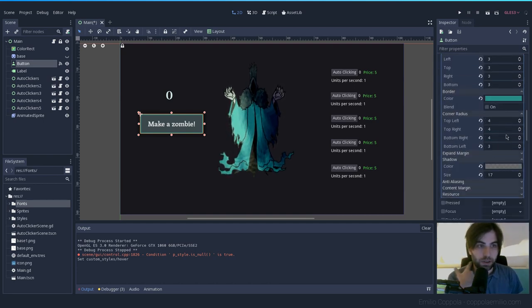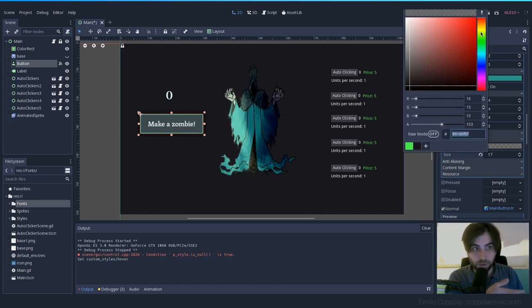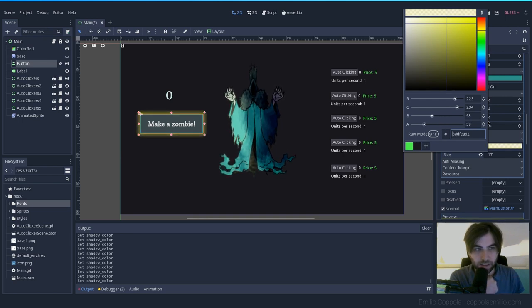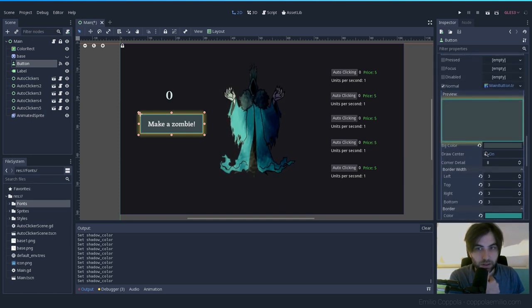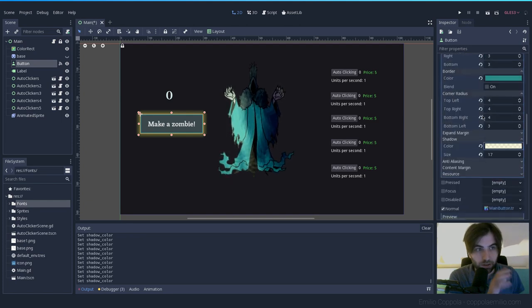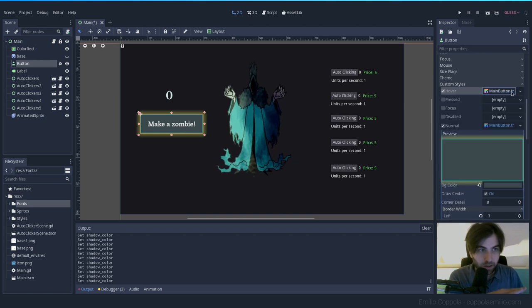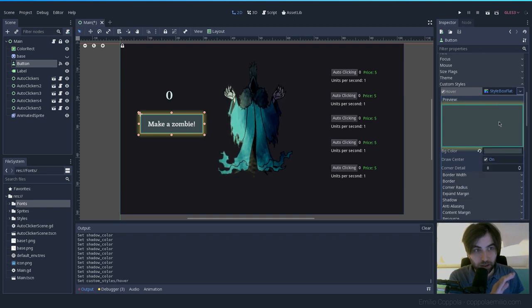The problem with this approach is that if we modify, say, the shadow color for hover — making it bright yellow so you know you're hovering — it will also change the normal state since they reference the same file. What you have to do is, after loading the style, press 'Make Unique'. This creates a new style that is not saved to disk and is specific to just the hover state.